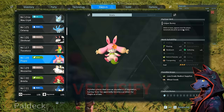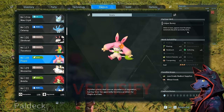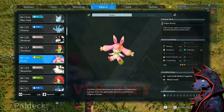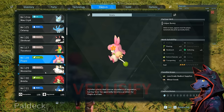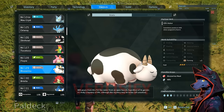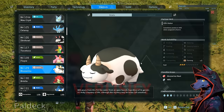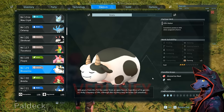Floppy: while in team, appears near the player and automatically picks up nearby items. It can just kind of help out as another part of your team — very similar to Life Monk in terms of utility. Mozzerina: produces milk on the ranch if you need that for recipes, cooking, or making cake for breeding. It's a fat, sleepy looking cow. The description says 'milk pours from this pal like water from an open faucet, regardless of its gender — truly a mystery of life. Although this mystery may be better left unsolved.'